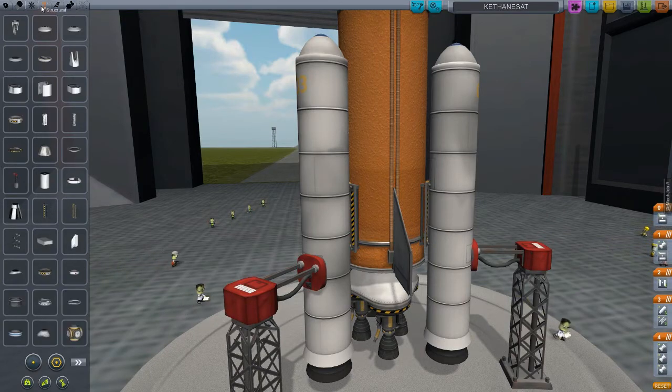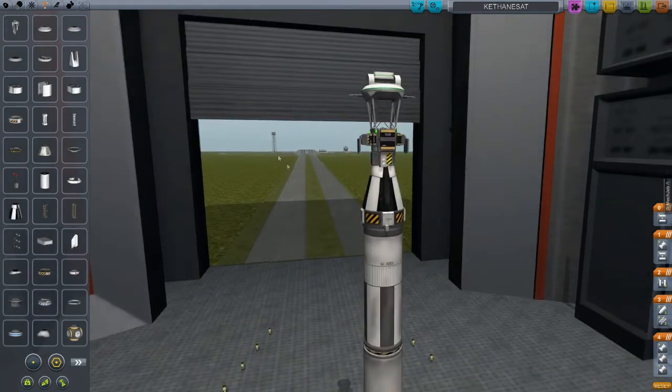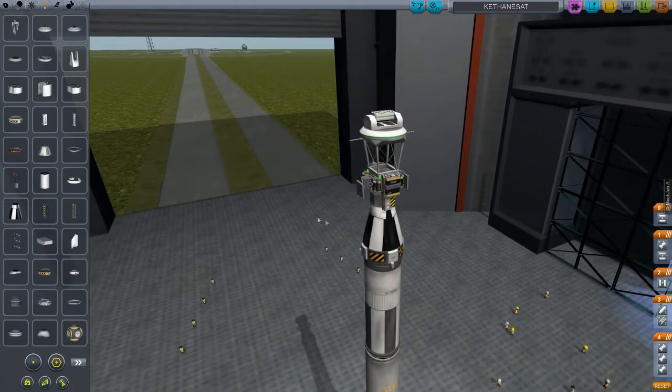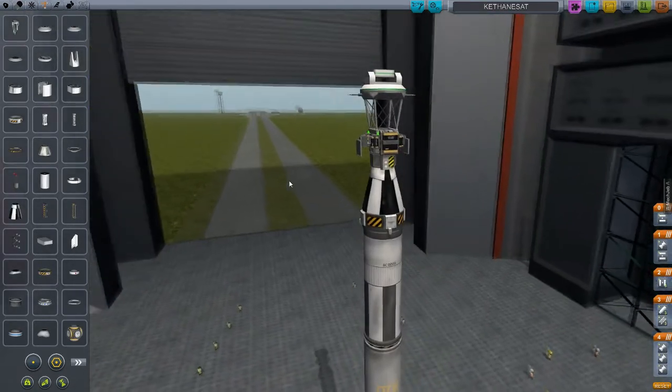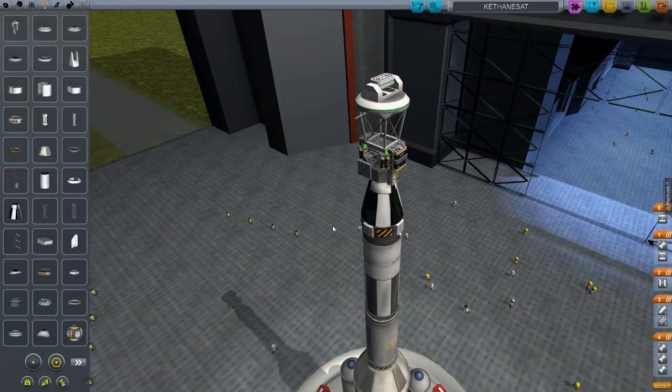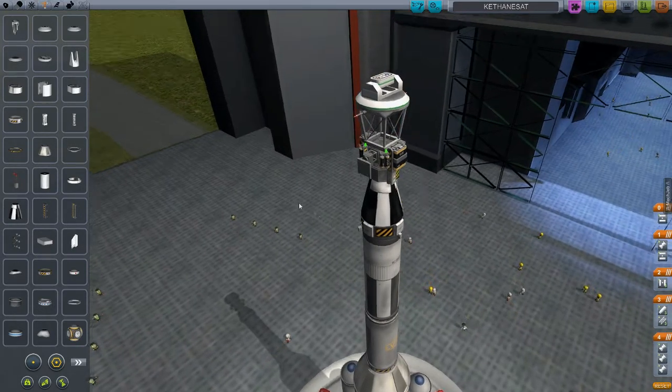Getting ready to really ratchet the space program up. This is my same launch rocket I use to launch my ISA satellite into orbit, so I'm theoretically going to be able to get this into a similar orbit. At least this thing could get a satellite into the orbit of the Mun or Minmus, I assume.